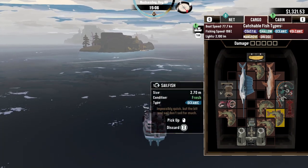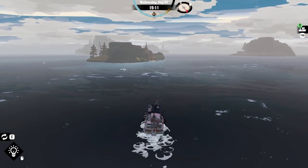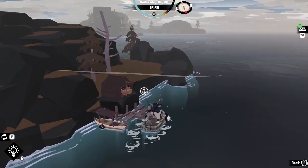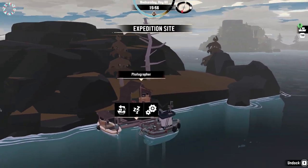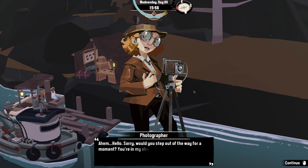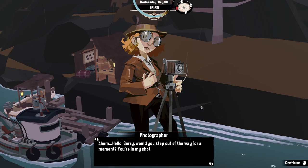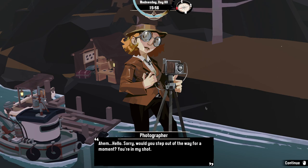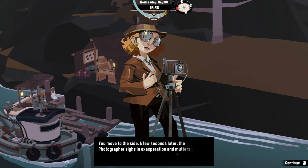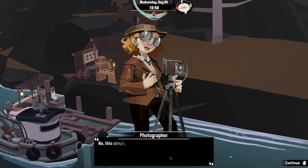Still looking for the photographer, the player guesses she's probably on one of the nearby islands. After some searching, they discover the photographer at an expedition site they don't remember seeing before. They approach and say hello, but the photographer asks them to step out of the way — they're in her shot. A few seconds later, she sighs in exasperation and mutters to herself.